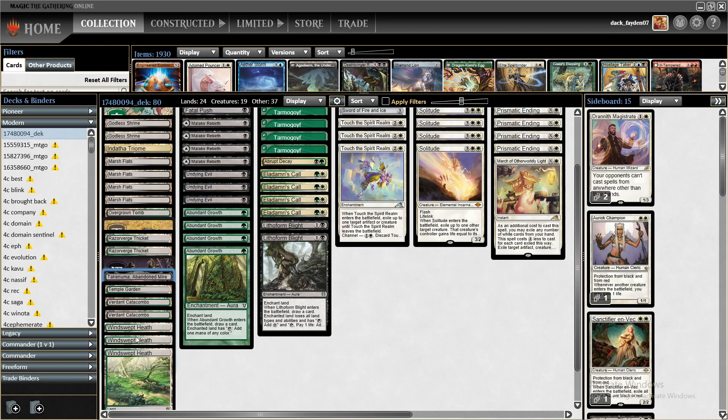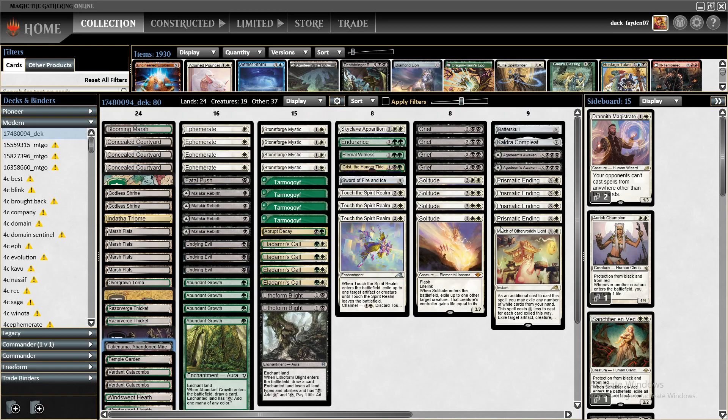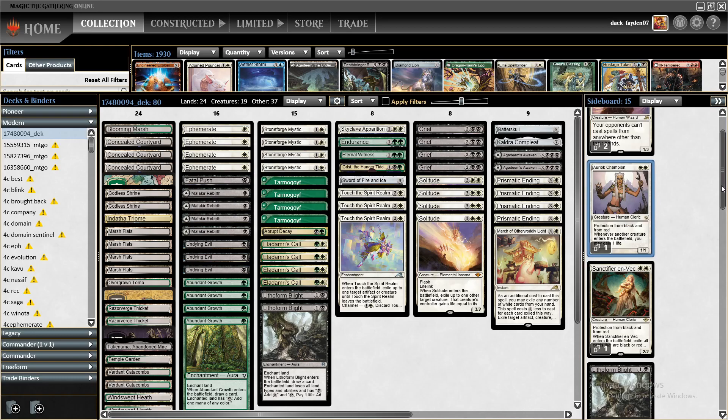For equipment I opted for Sword of Fire and Ice, Batterskull, and Kaldra Compleat — no Lion's Eye Diamond, no Blade of Aces, no new equipment, just these three, which in my opinion are the best three for this kind of build.